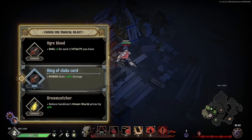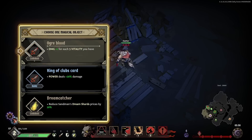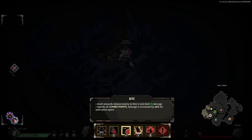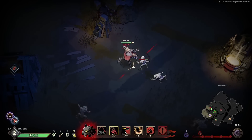Choose one magical object: power deals plus 20 damage. Another option reduces prices; damage plus one for each vitality you have. I think I have 10 vitality — that's what the heart icon is indicating. This one's rare so I guess we'll take it. Our power is the bite move, and this will carry over to human form as well.